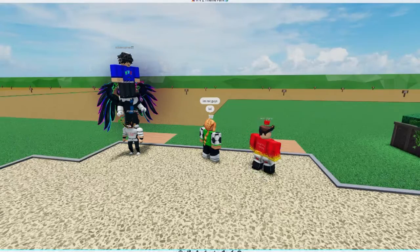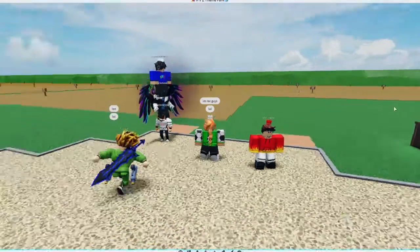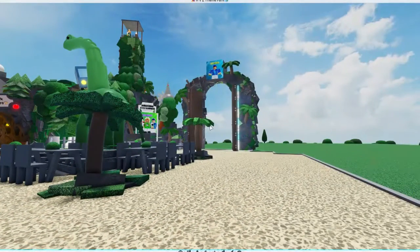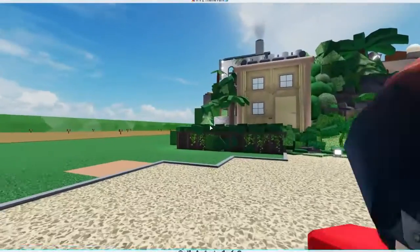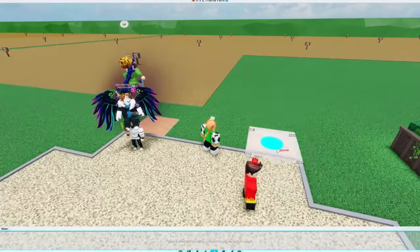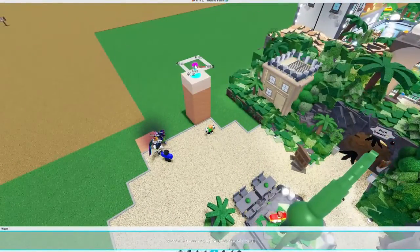All right, guys, so myself, Sporty, and Flame are going to be working on the Sporty entrance. As you guys can tell, the Cobra entrance is absolutely insane. So now we're going to make one that is sports-themed. Flame, are you ready to start this? Of course I am. All right, let's do this, guys. So we're just going to make the tower as tall as the last one, so let's do that real fast.